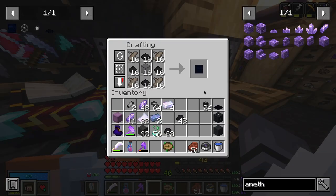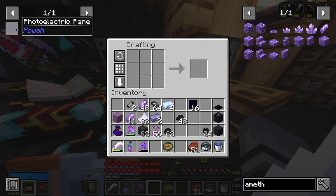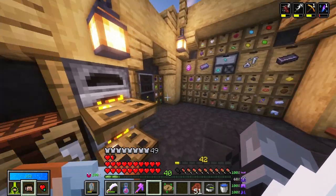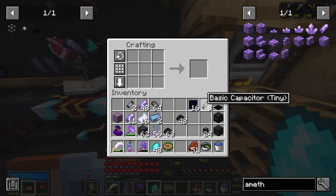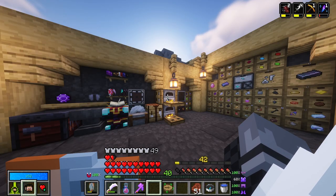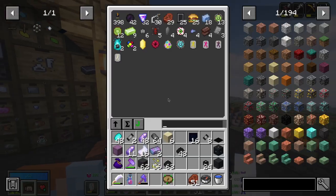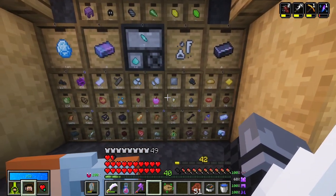Now I can actually go ahead and make all these 16. That's what I need for these. Then I can go ahead and make eight of these and 16 of the basic capacitors. This part is going to be easy enough — 16 of these. The next part I'm unlocking is definitely iron furnaces because the way for this is a pain. I need nine research points, but it's going to be worth it. I thought I had some extra knowledge scores in there, but I don't.